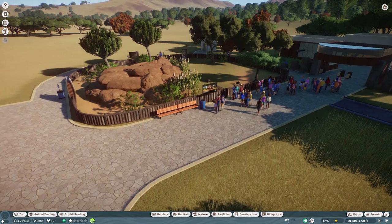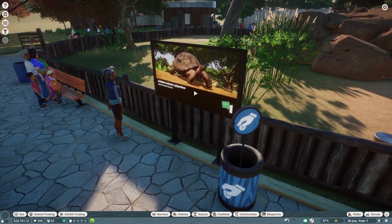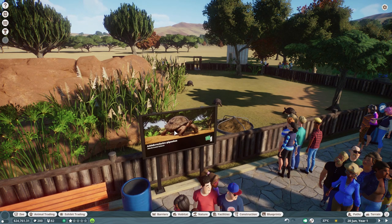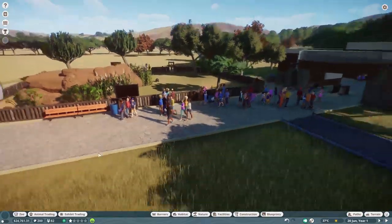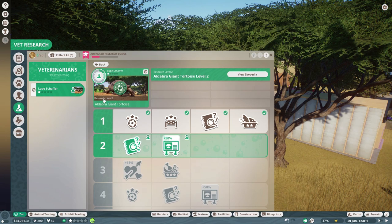I have added a few things in since the end of the last part, and they're mainly to do with education. So I put in a couple of screens just here - we've got a screen here and a screen over here, showing stuff about the gigantic tortoise. Our research got completed last time. Our vet completed the research on the tortoises - they completed level one research. So I assume that information can go on an information board. There's also an education and a conservation value for the zoo. We've also unlocked the enrichment items for the tortoises as well.